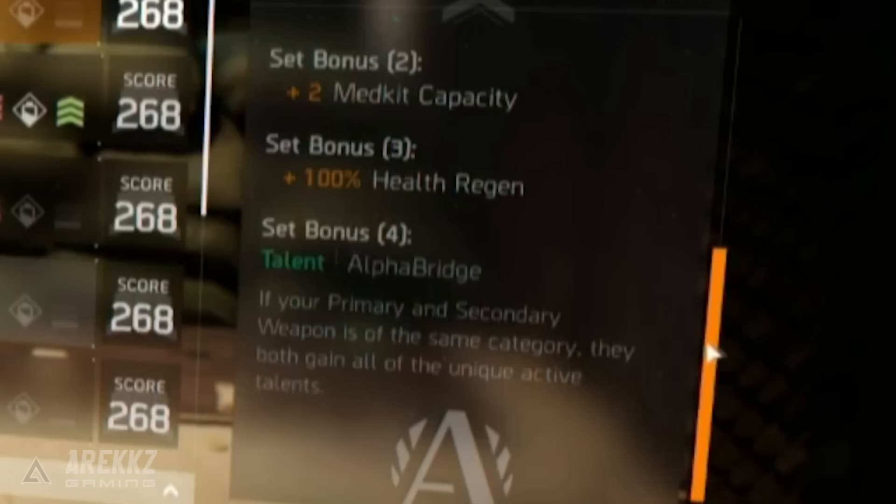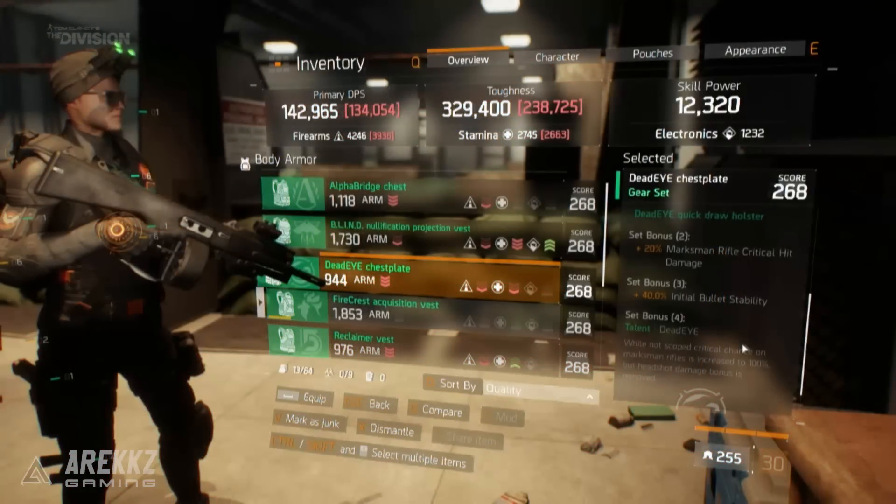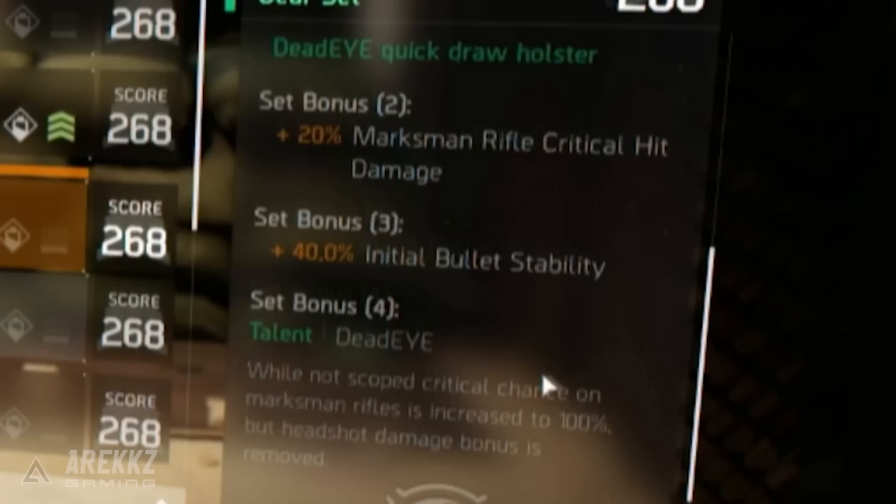Moving on to the Deadeye set — another really interesting set. The two-piece bonus is plus 20% marksman rifle critical hit damage, the three-piece bonus is plus 40% initial bullet stability, and the four-piece unique talent is Deadeye. This makes it so that while you are not scoped in, your critical hit chance on marksman rifles is increased to 100%, but the headshot damage bonus is removed. In other words, if you're shouldering but not aiming down the sights — not looking through the scope — every single shot is a guaranteed crit.